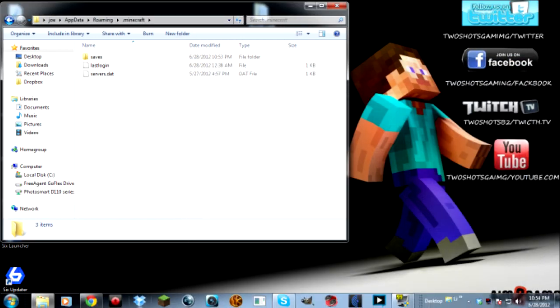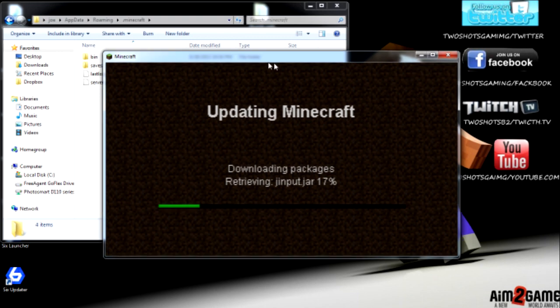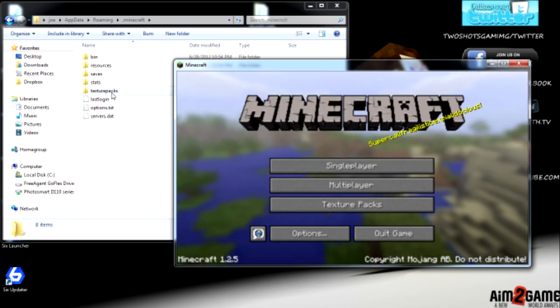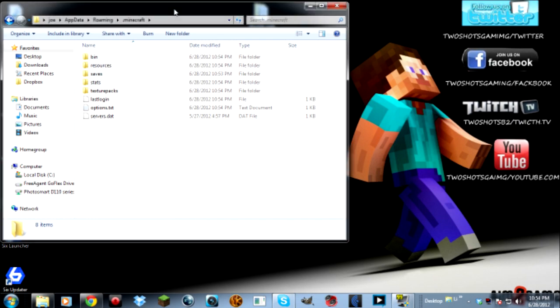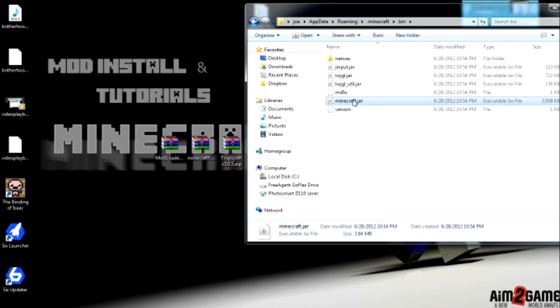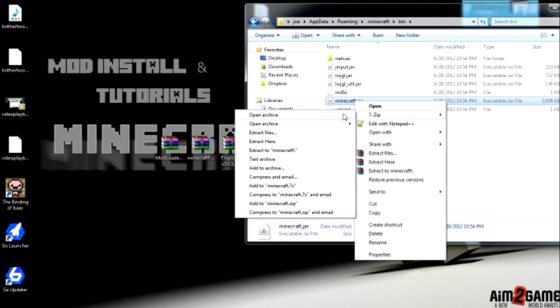Now the next thing you want to do is run your Minecraft — your login is already still there. Minecraft will start updating and generating all the files you're missing: the new minecraft.jar, everything like that. Once that's done, just quit the game. Then bring this over here and double click on your bin folder.